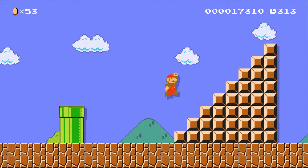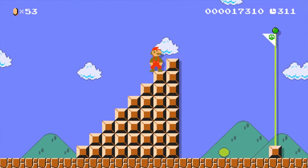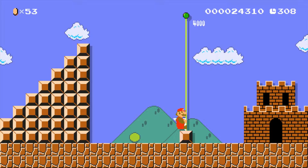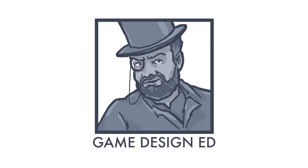We can go over this pipe and then up here to the end, where we jump and get the flag. So what I tried to do here is show you some ways in which you can jump in the game, by having you actually do the jumps. I'm GameDesignEd. Thanks for playing.